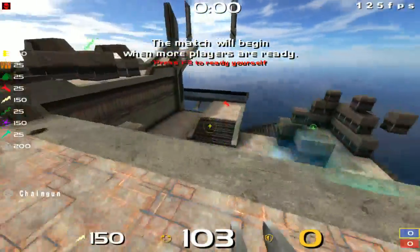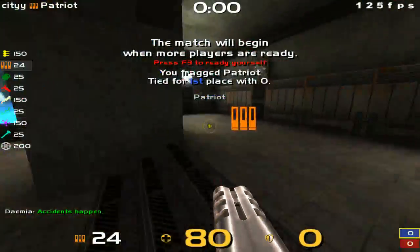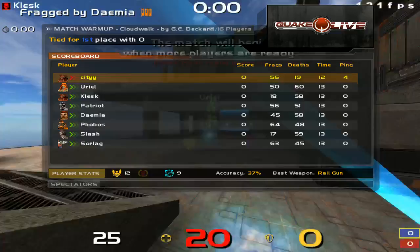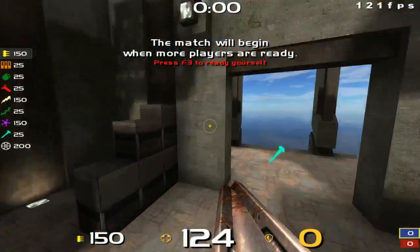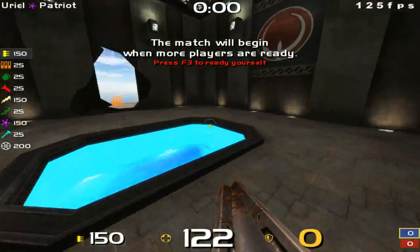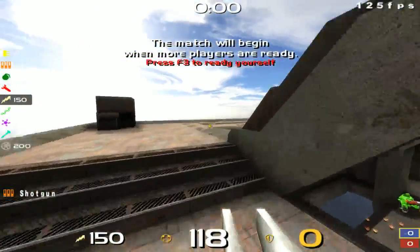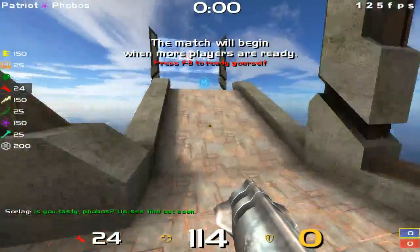Furthermore, it would be nice if you bring down those boxes and could jump up to the upper level. So the boxes would actually be of use for you on the lower level and not only for getting someone down who's camping on those boxes.